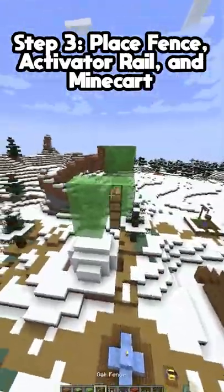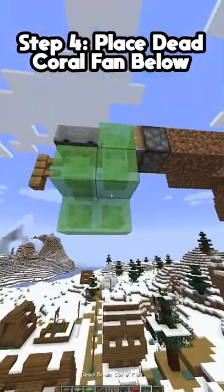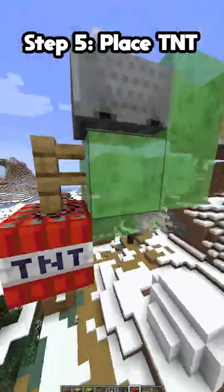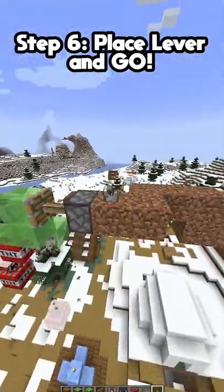Place a fence on the edge of this block, then place an activator rail and minecart. Place a dead coral fan on this lower block here. Then finally, place your TNT on the bottom of the fence. Place a lever next to the sticky piston and boom.